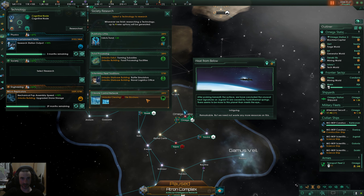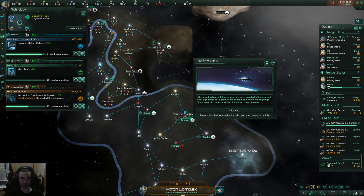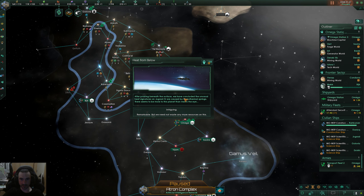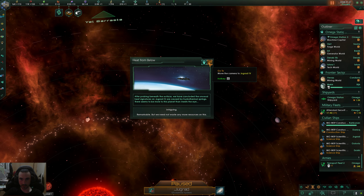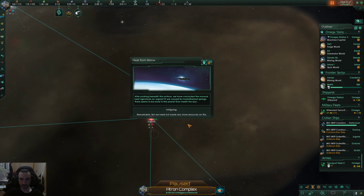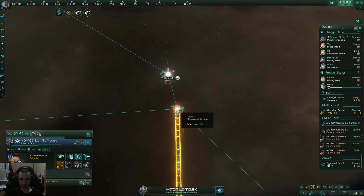The edicts are fun, why not — I'll do that. Heat from below: after probing to leave the surface we concluded unusual heat signatures on Jugrad 4 are caused by hydrothermal springs. I'd like the unity — it's over here. Intriguing.